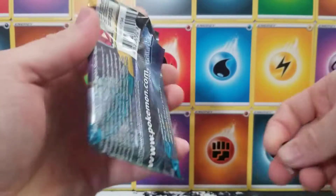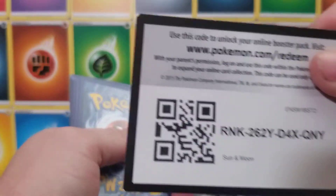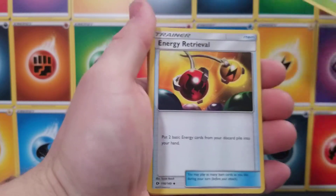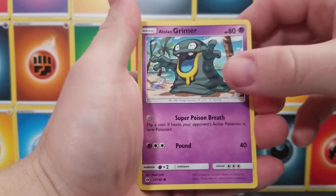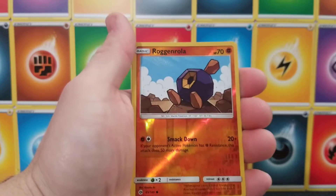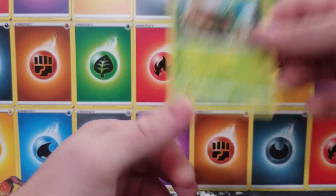Moving on to the next one. One more code card. One, two, three, and four — it's Sun and Moon, so it is four. Look at that energy card. Starmie, Energy Retrieval, Corsola, Alolan Grimer, Rowlet — very nice — Drowzee on the Beach, Cutiefly, Skarmory, a Reverse Holographic Roggenrola, and a Decidueye. Not holographic, but still very nice for the collection.